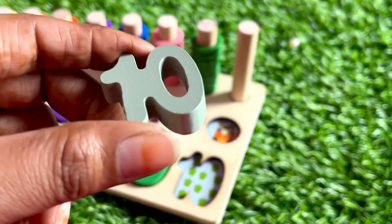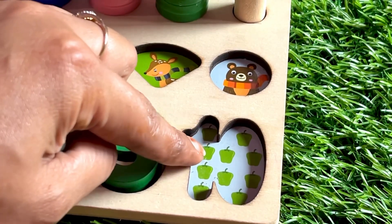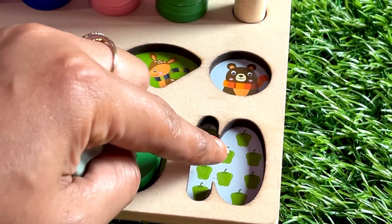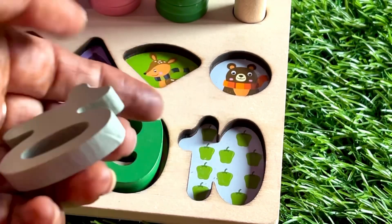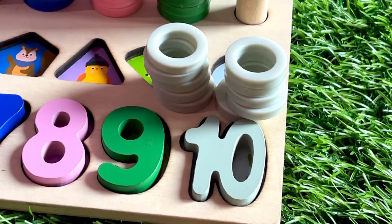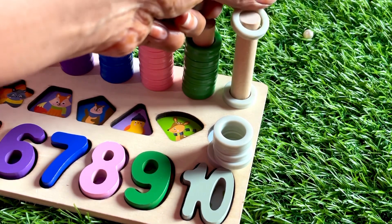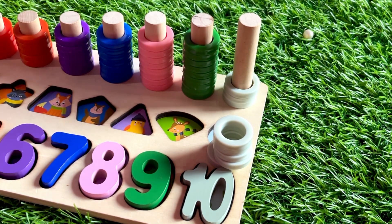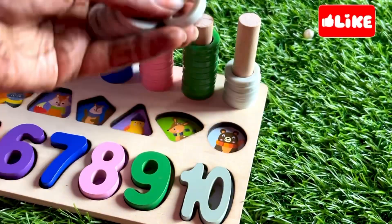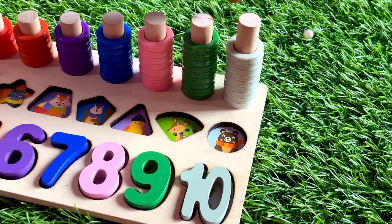Number ten in gray color. Here ten capsicums. Let's count: one, two, three, four, five, six, seven, eight, nine, ten. Let's put number ten right here. Now we have ten ring circles. Let's count: one, two, three, four, five, six, seven, eight, nine and ten. Good job, we did it!